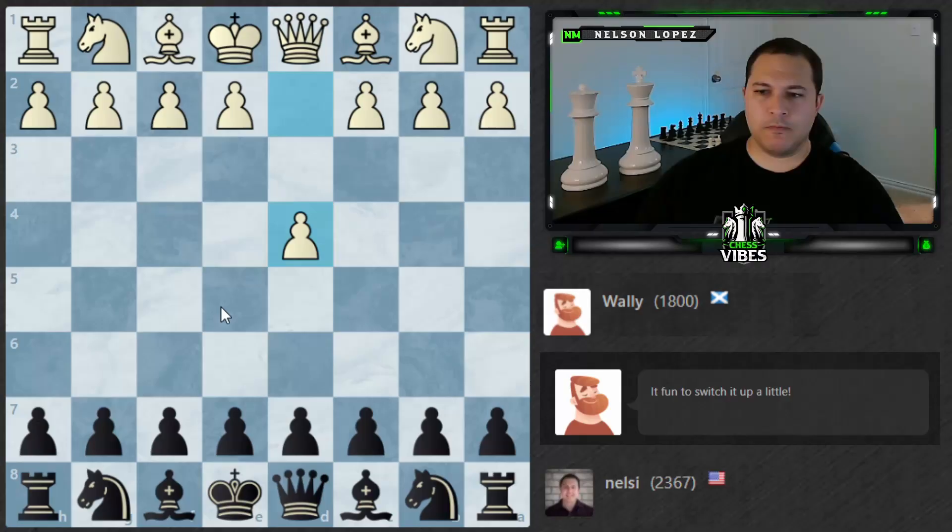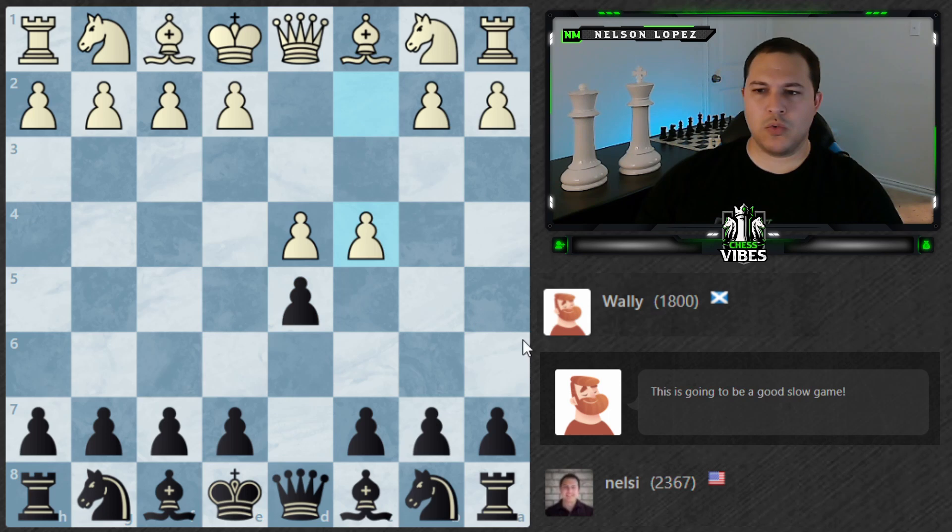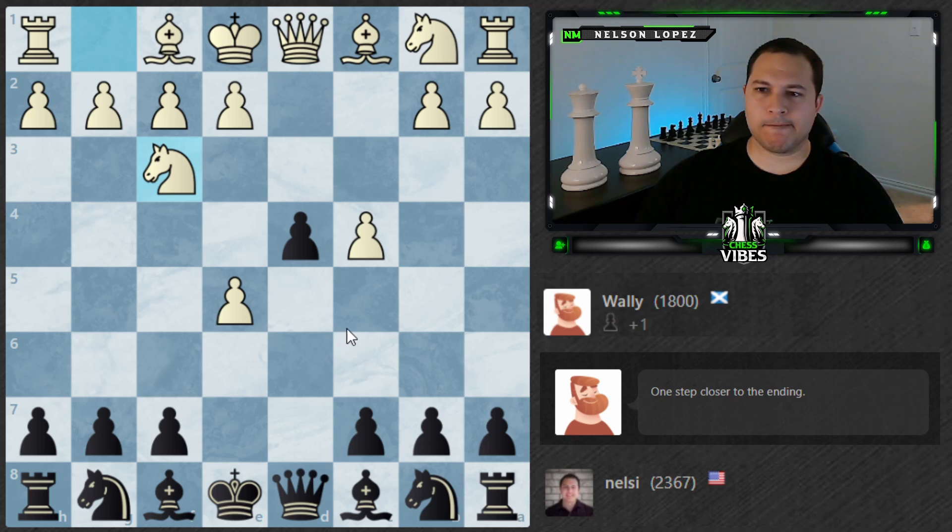I'm going to play D5. What can I play that's aggressive against the Queen's Gambit? We'll try the Albin Counter Gambit. I don't ever play this, but I just want to open up the position, create some open files, and see what we can do here. There's the trap against E3 where you play Bishop before check — talked about that recently.